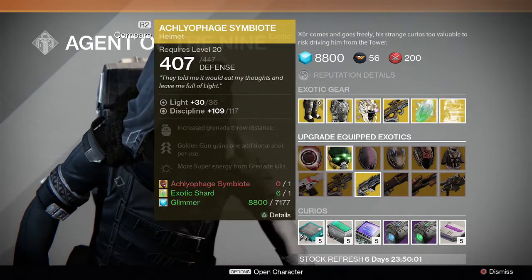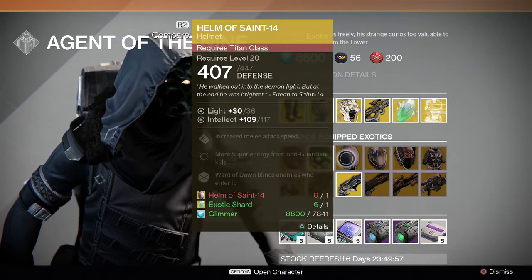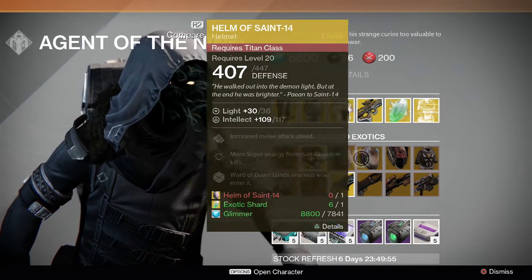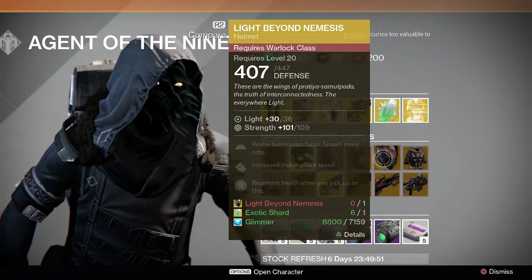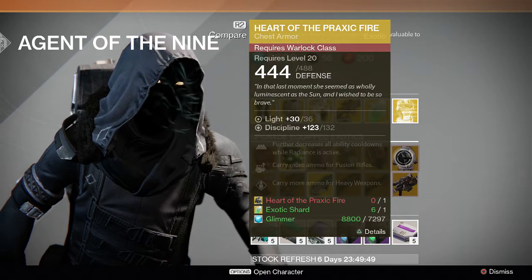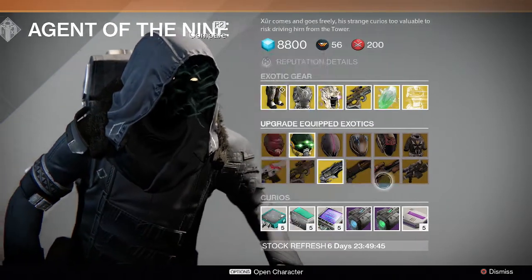As far as the upgrades go, there's Arachnophage Symbiote for the Hunter, Mask of the Third Man, Helm of Saint-14 for the Titan, Helm of Inmost Light for the Titan, Light Beyond Nemesis for the Warlock, and Heart of Praxic Fire for the Warlock as well.